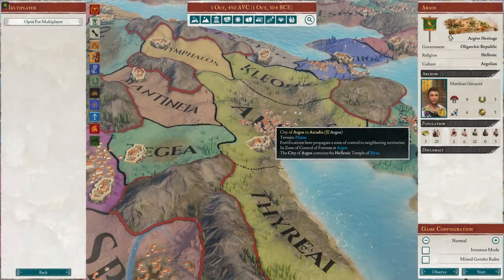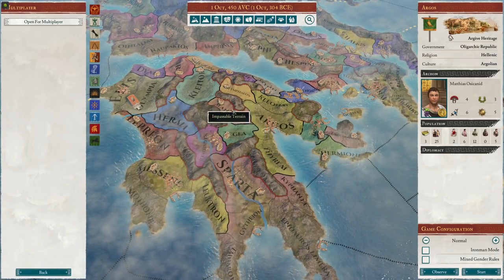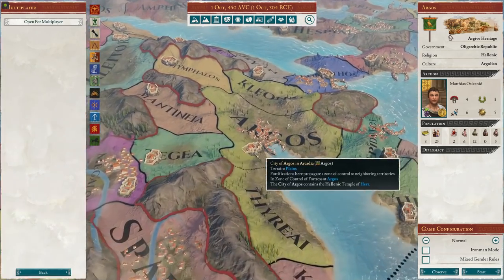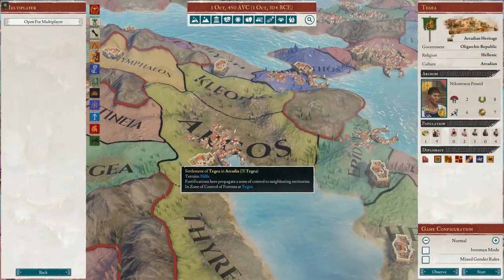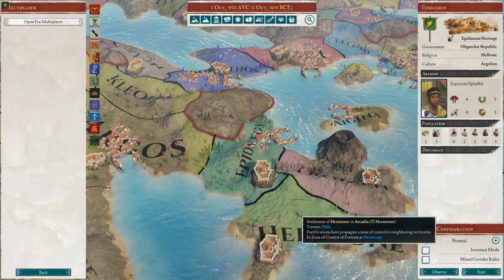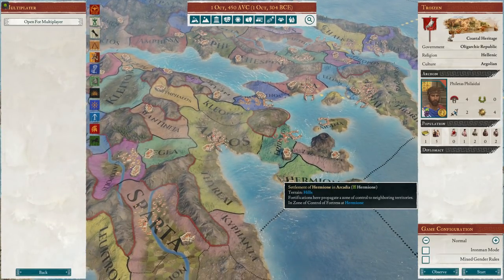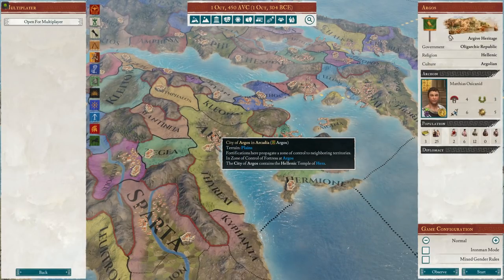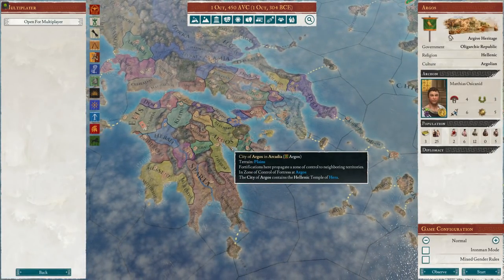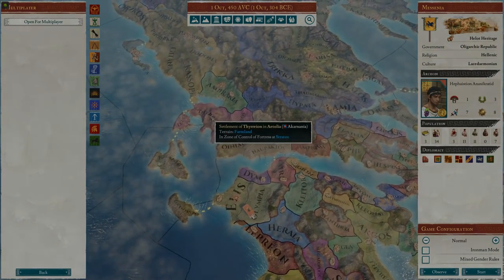I eventually settled on Argos for a simple reason — I'm playing as Argos in Total War Troy, so that was a connection. It's an arbitrary thing to use to decide between thousands of choices. It's also somewhat strategic, because we start with three territories and all the factions around us have one, so I'm thinking of ganging up on them one at a time.